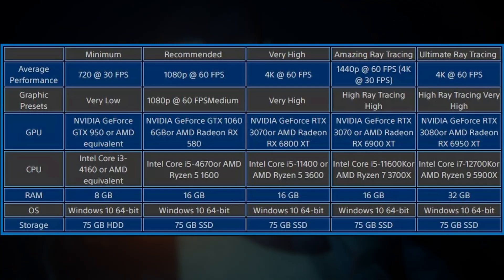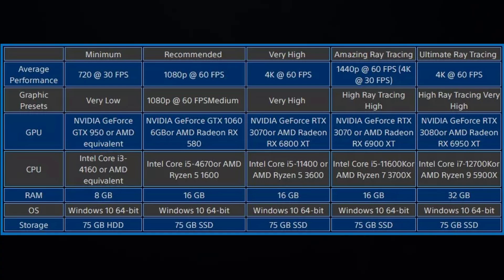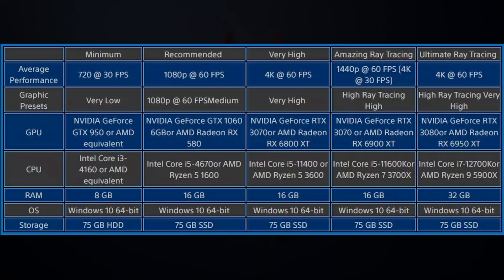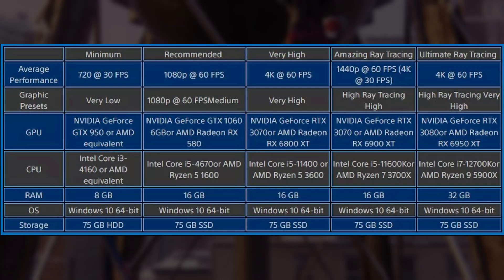For the very high preset targeting 4K 60 FPS, the graphics preset is very high. The NVIDIA GPU is the RTX 3070, the AMD GPU is the RX 6800 XT, the Intel CPU is a Core i5-11400, the AMD CPU is a Ryzen 5 3600, and again 16 gigabytes of RAM.